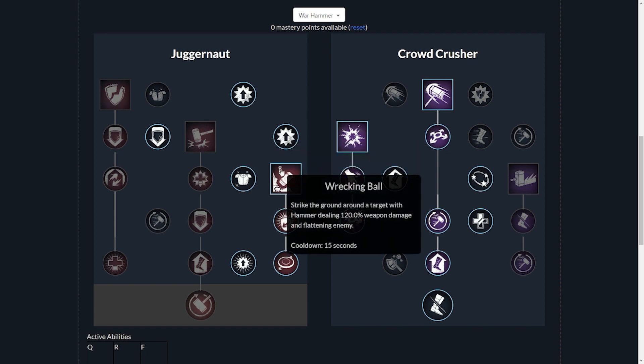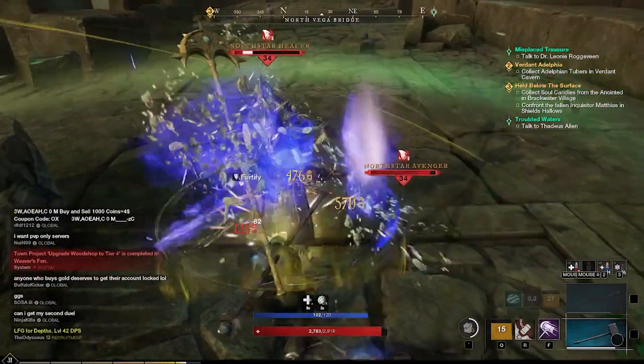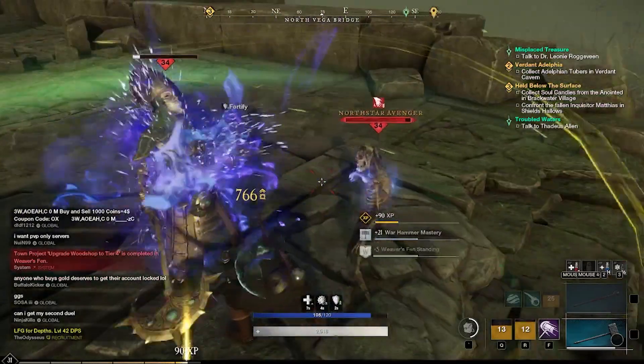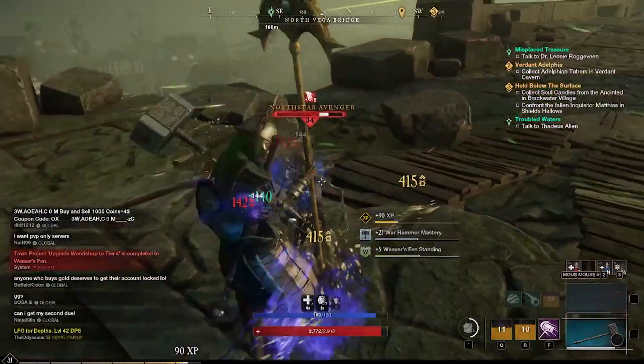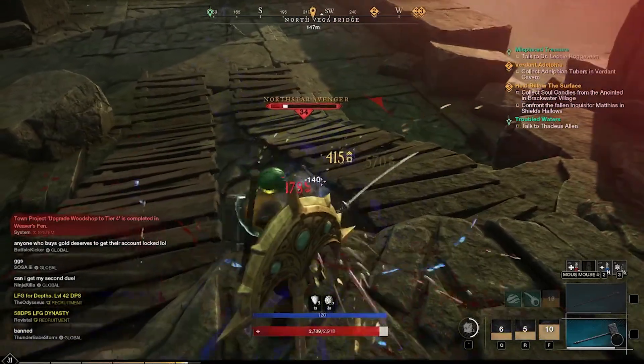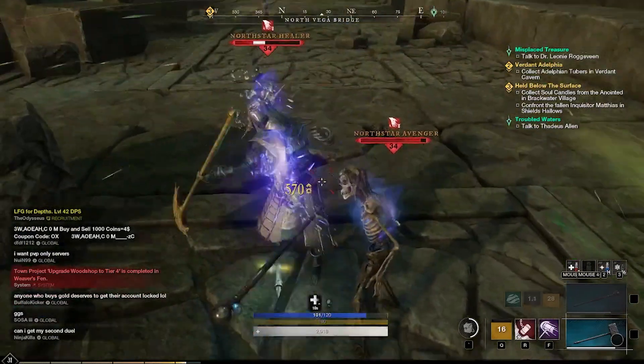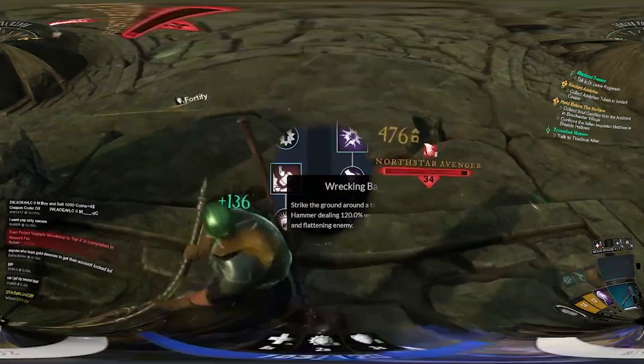For my first ability, I went with Wrecking Ball — strike the ground around the target with hammer, dealing 120% weapon damage and flattening the enemy. It is a little bit hard to hit sometimes because you have to really aim it right and they can just roll out of it — it's kind of telegraphed so they can dodge it. But you can change your direction at the very last minute and still hit it. The combat system is very nice in that manner.